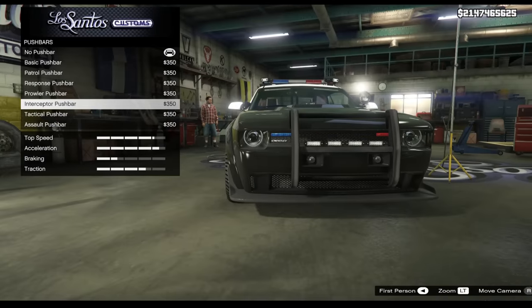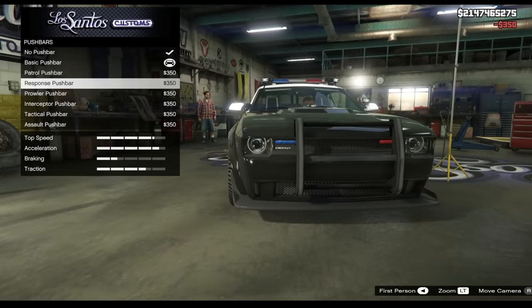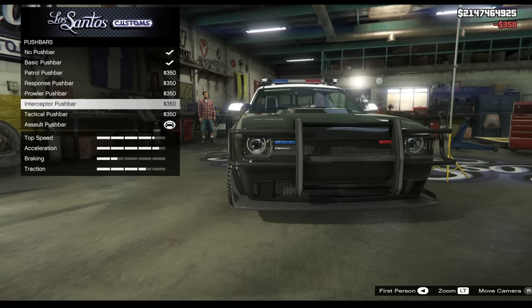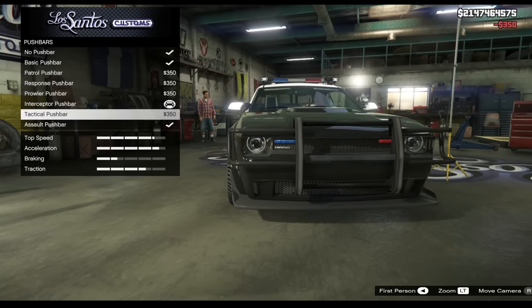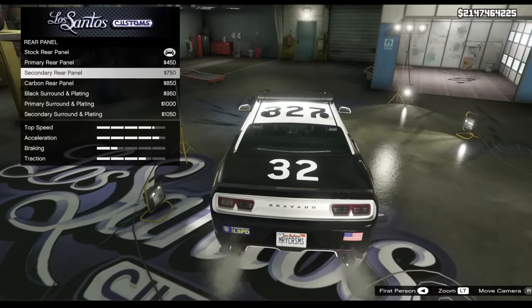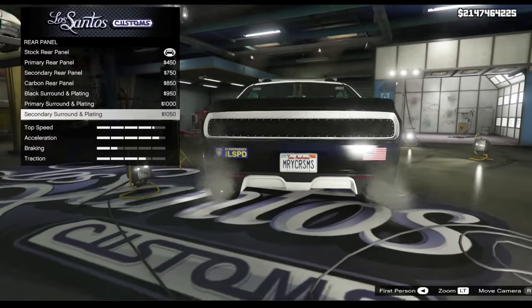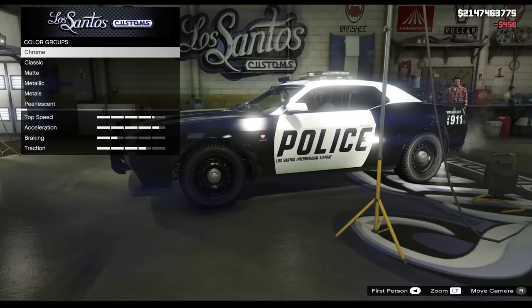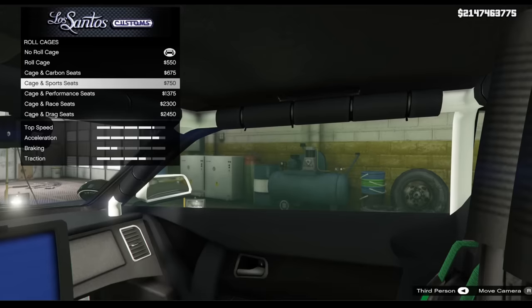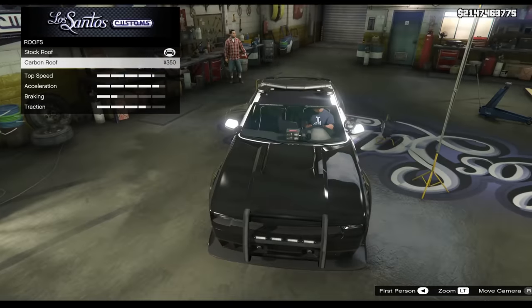Then we have some LED options and another push bar. I'm going to go for the heavy option, which involves testing — I want to see if the lights work. For the rear panel we have the same options as the Hellfire. You can respray it any color you want. Roll cage is also an option, which changes the seats, and the shotgun stays. You can also have a carbon roof on the cop car.